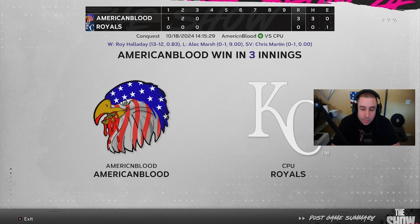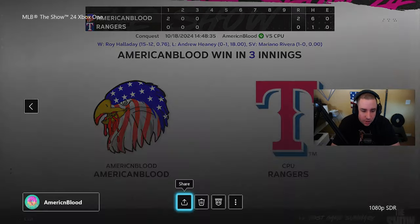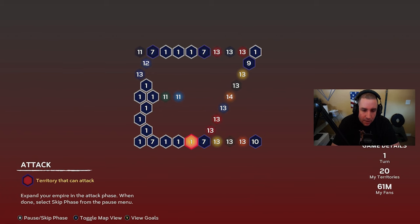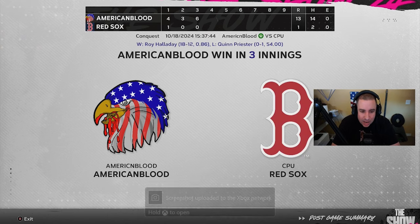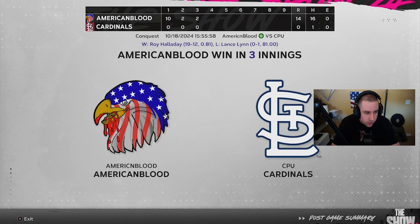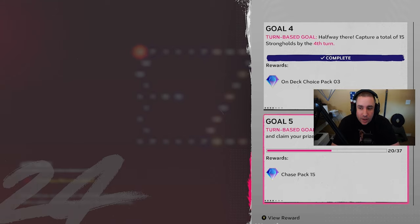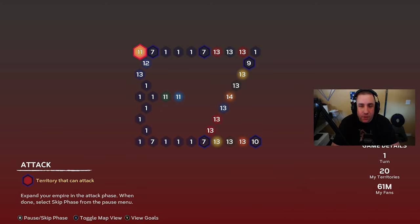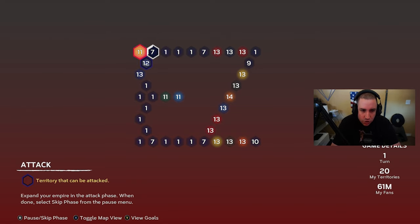Up on the top of the map we beat Kansas City, the White Sox, the Rangers, and the Rockies. Down here we beat the Tigers, Red Sox, and Cardinals. Now looking at our goals — we completed a total of 15 strongholds, which was the goal for the fourth turn, and we did it on the very first turn!